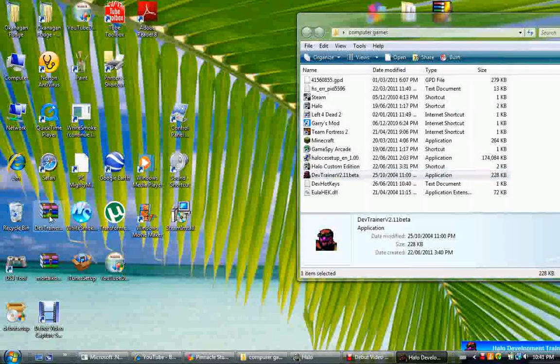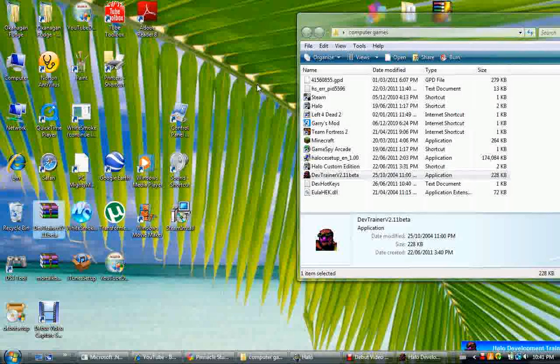Today I'll be showing you how to use Dev Trainer version 2.11 beta for Halo Combat Evolved and Halo Custom Edition for the computer. It will work for the campaign and the multiplayer on your own server. You will also need WinRAR to get the files.